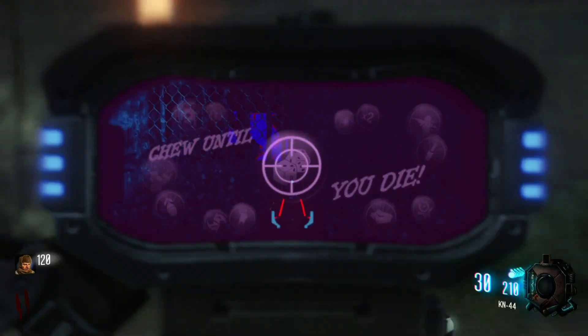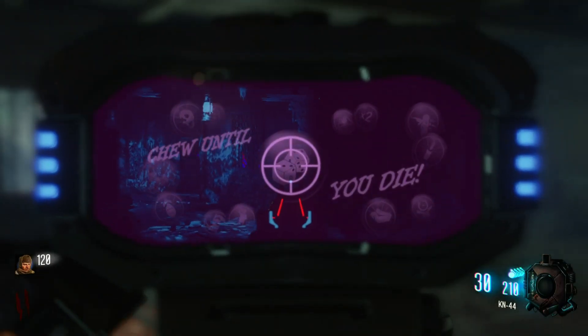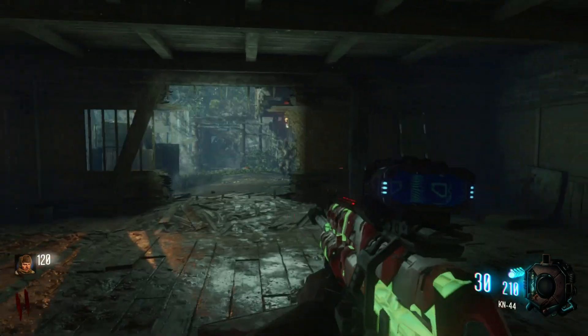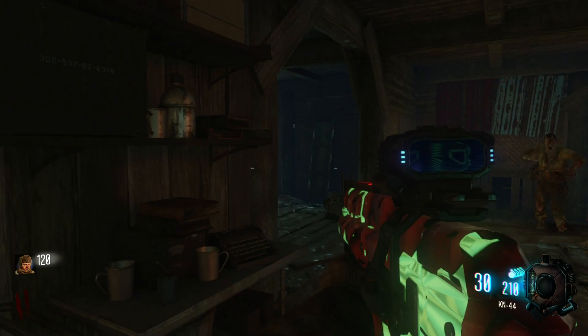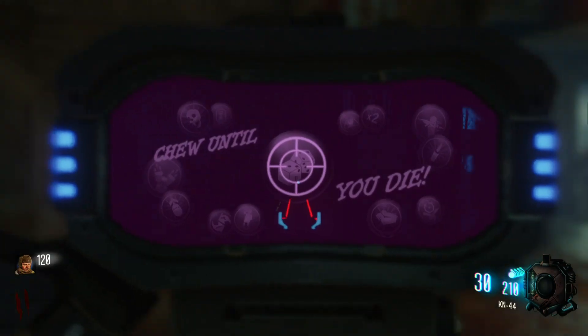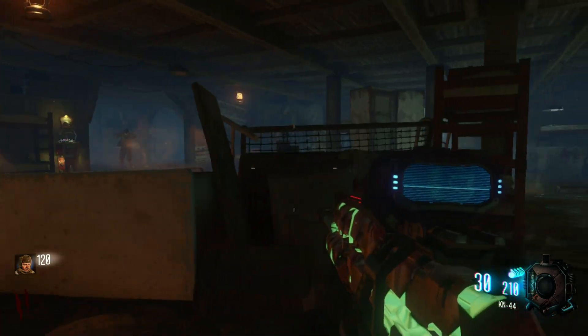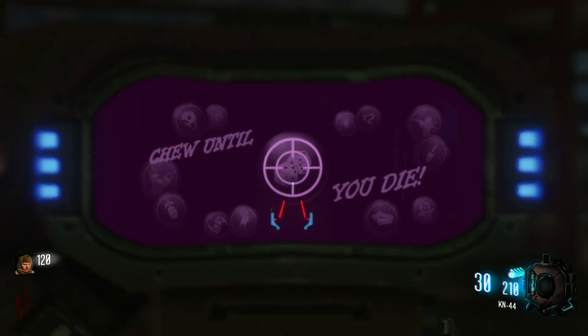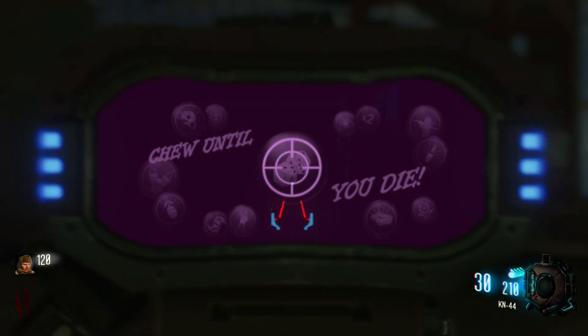If you all remember in Black Ops 2, there's that one sight for zombies and multiplayer that's almost like a plastic rectangle. And when you aim down it, you can see visually highlighted enemies through walls. In zombies and multiplayer it was kind of broken because if you camped, you could see people through the wall — only through like one single wall though.